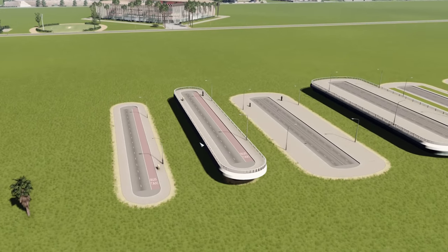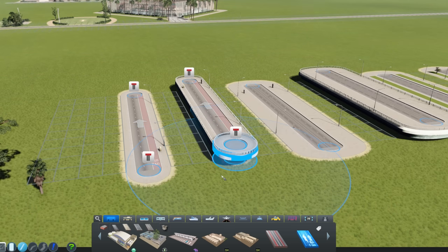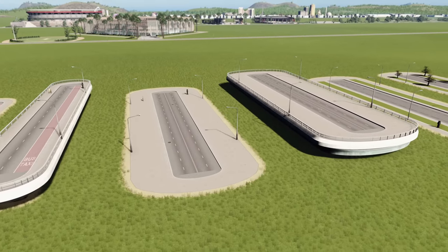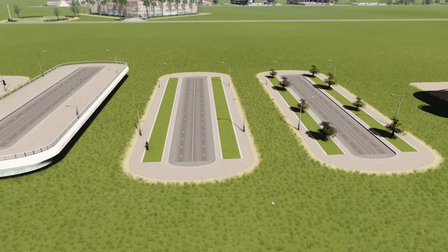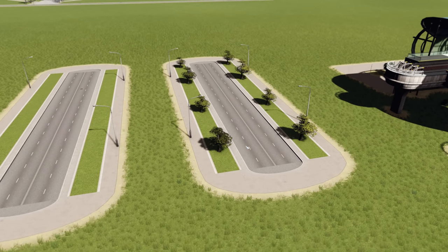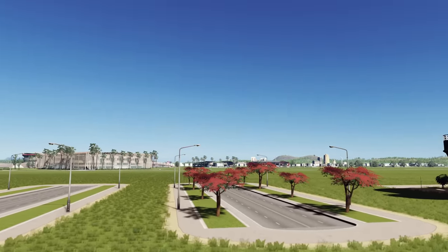Next on the list, we have some brand new roads added to the free update. We've got a three-lane one-way road with a bus lane, and of course a bridge version of that as well. Then we have a four-lane road with wide sidewalks in three different versions: the plain one, the one with grass sides, and the one with grass sides and trees. These trees can also be upgraded to any tree you desire — like this new favourite tree. Looks fantastic.